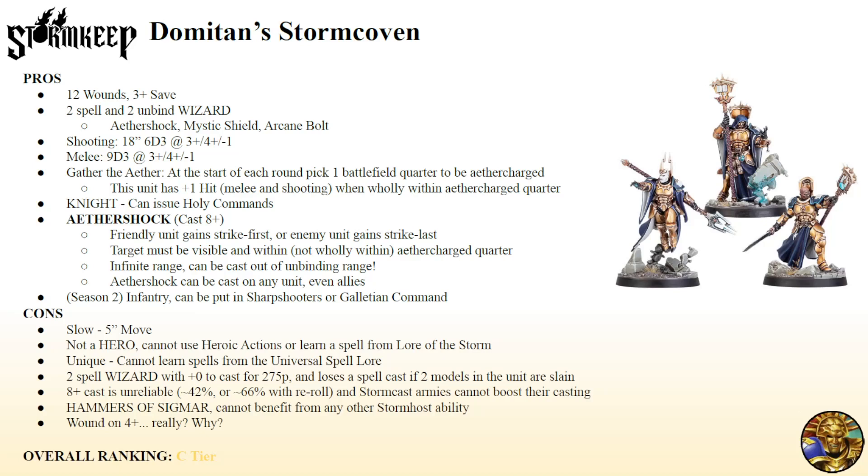Did they just take the Knight Incantor points and multiply that by three? So let's go through the cons. It is slow — it's only a five-inch move. Thankfully, because they have unlimited range on their spell, as long as they can see the target that's in the Aether Charged Quarter, that's enough. Which means you can cast out of unbinding range, which is amazing. One of the problems with consistency in spellcasting is enemy unbinds can randomly just take it out — even if you're technically casting on tens, sometimes people still unbind your spells. Being able to do it out of unbinding range is awesome.